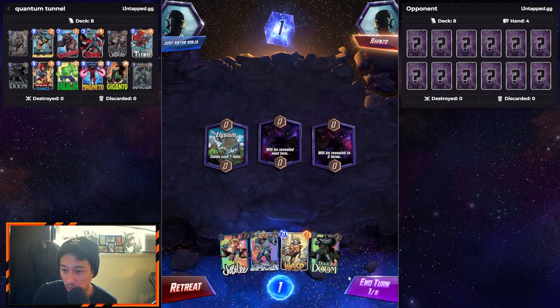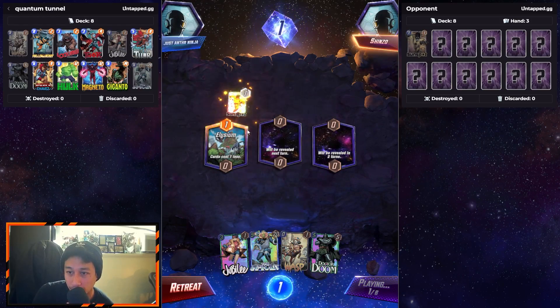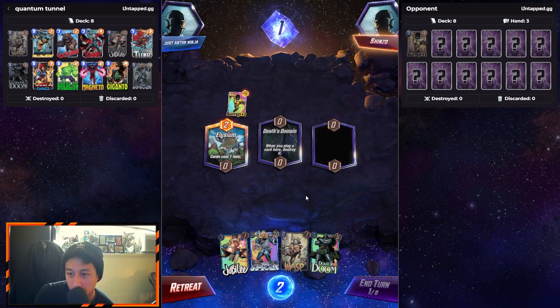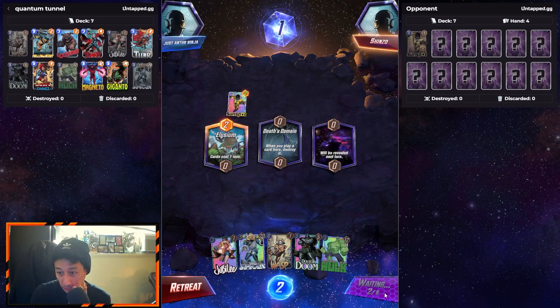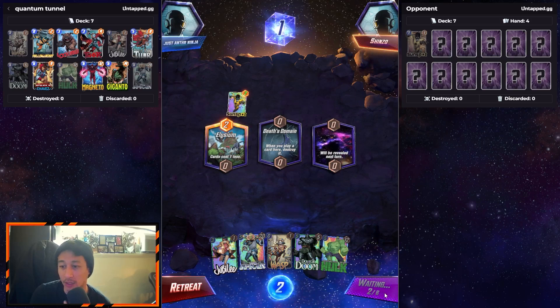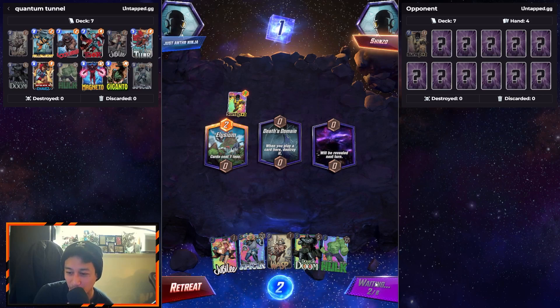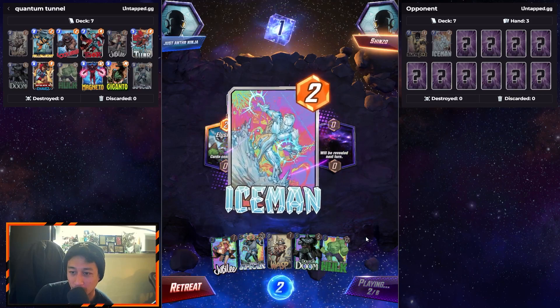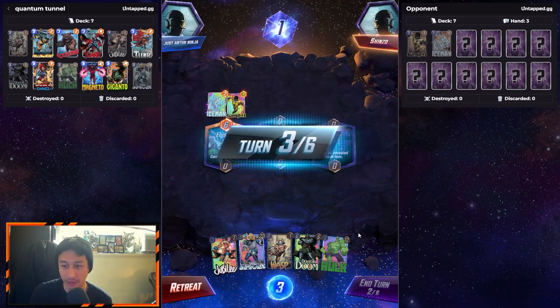Elysium — cards cost one less. We'll hold on to a Wasp. At least we got a turn-three play, but he gets two on Sunspot. Second location is Death's Domain. At least we can do Dr. Doom to get a monster there. Use Iceman. At least I got a Dr. Doom play on turn six still.